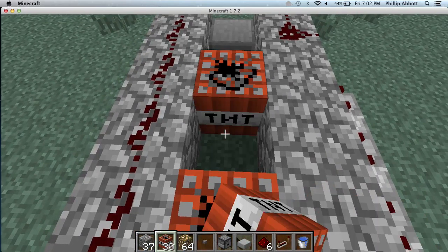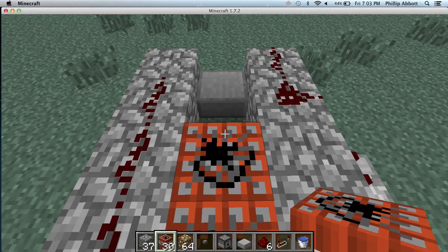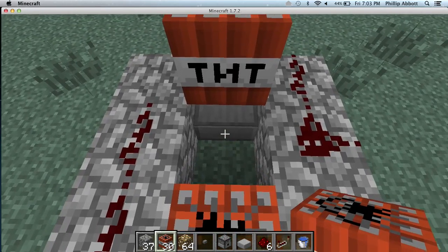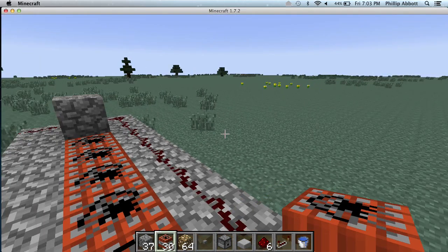When you put the TNT on the slab it's going to float, and that's what's supposed to happen. So I'll fire it off and show you guys what happens.